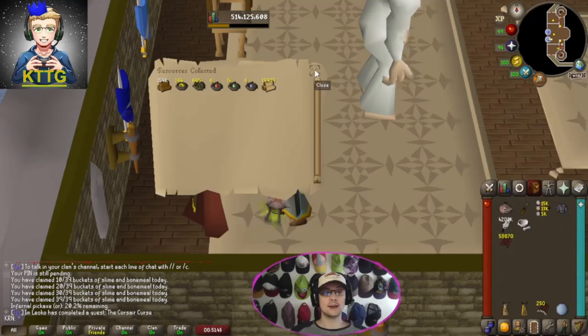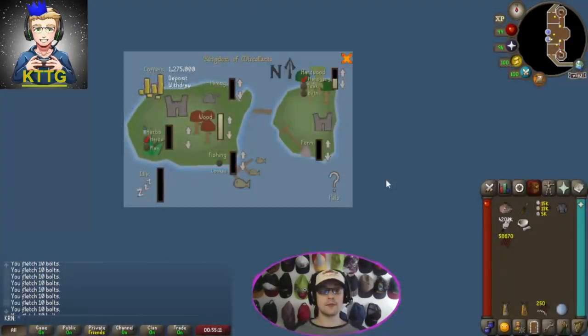We're going to run to the bank, collect it all, and then start price checking everything. Here's what our resource collection looked like — we had maple logs maxed out and then the remainder of our bar went to mahogany logs and hardwood, so we maximized on trees with maple and mahogany.